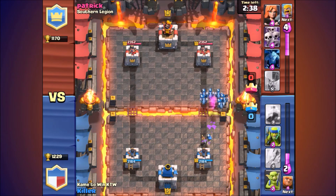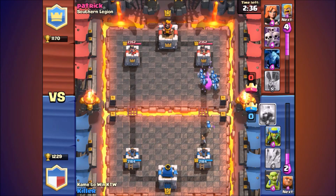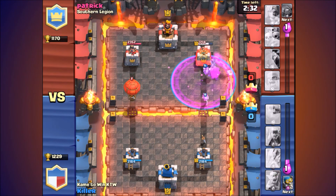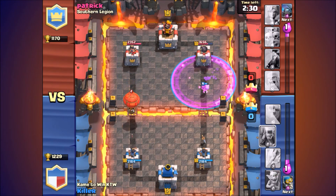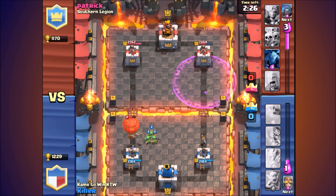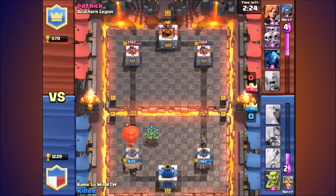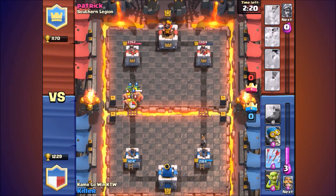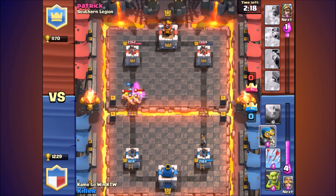I drop in my Minion Horde to take out the baby dragon. As you can see, the Minion Horde and the Bomber are going in — I raged them up, and they're doing work on that tower. I drop in my Spear Goblins to defend against the balloon. Balloons are pretty overpowered. Once they reach your building, it's all over unless you defend — the minute they get their one hit, it's all over.